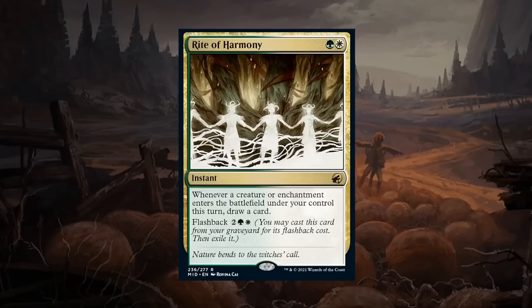Rite of Harmony is a two mana rare instant in green-white. Whenever a creature or enchantment enters the battlefield under your control, draw a card. Having to cast Rite of Harmony alongside another creature or token maker even in the best case isn't going to be trivial, and enchantments are usually on the expensive side. Best case scenario is maybe turn five or six, playing Rite and drawing two or three cards max with a token maker. Also has flashback for four mana, but the odds of drawing a lot of cards with flashback are slim. Not a huge fan — seems difficult to get a lot of value. Going with a D.